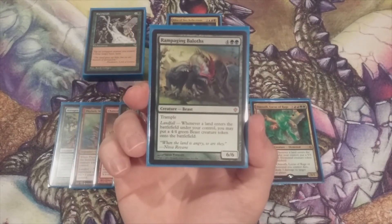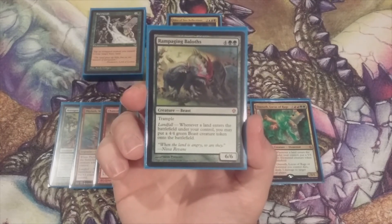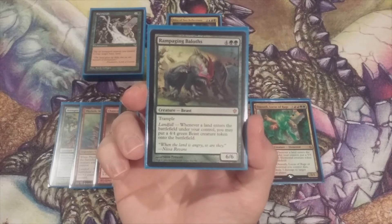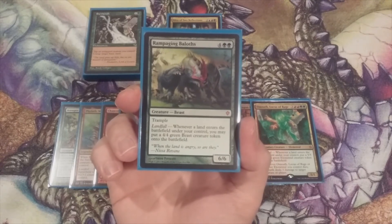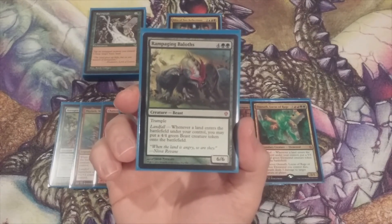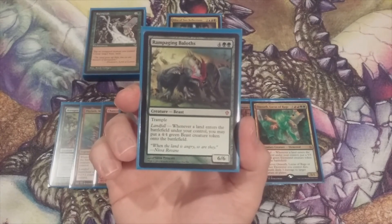Card twelve is Rampaging Baloths for four and two green — a 6/6 with trample. Whenever a land enters the battlefield under our control, we create a 4/4 green beast creature token. Everything said about Omnath applies here — it's great coming into play off a Warp World or Genesis Wave, and making multiple copies with Riku while getting lands into play creates a flood of beast tokens.